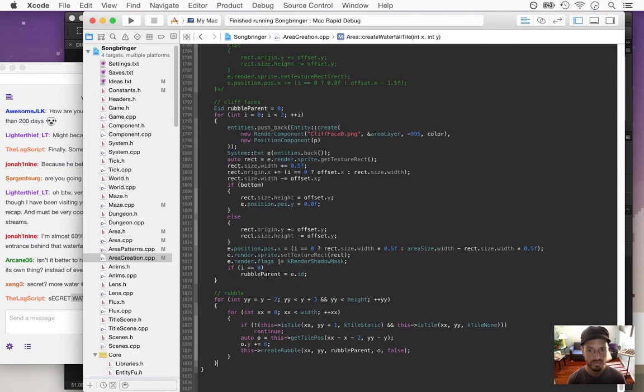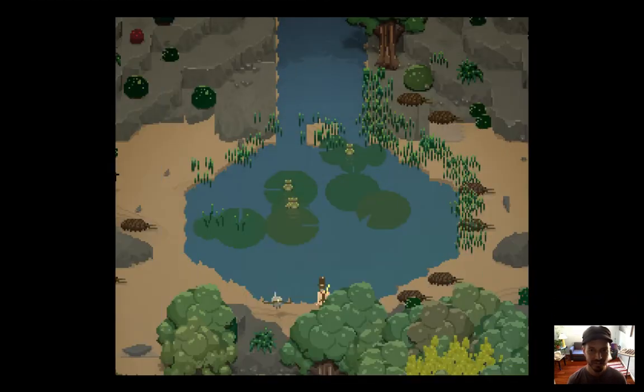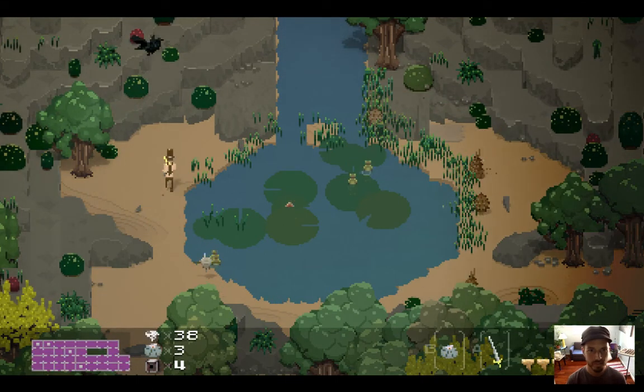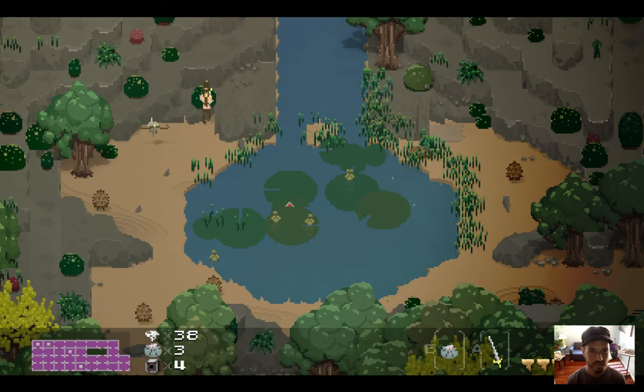I think we have a start for this — let's see what it looks like. So it's working, but the problem is it's still generating these rock tiles around the sides and we don't want that.